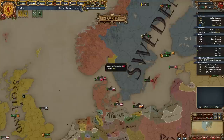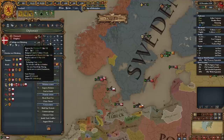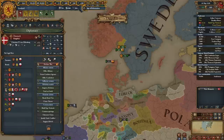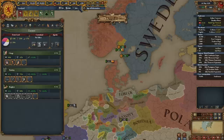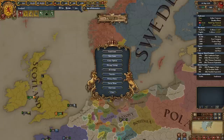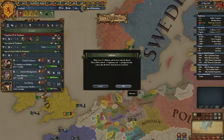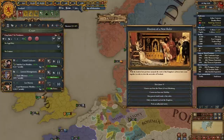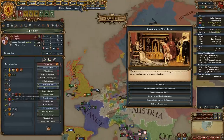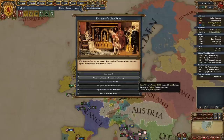With Denmark, I noticed they were in a regency, meaning once the heir comes of age they'd likely have no heir themselves — giving me more time to prepare. I took one province from Sweden to establish a border with Denmark and waited for the regency to end. Then I abdicated my ruler again. This time I had the option to choose a von Oldenburg as my ruler — the same dynasty as Denmark — since they were the biggest bordering nation not in regency and with no heir.